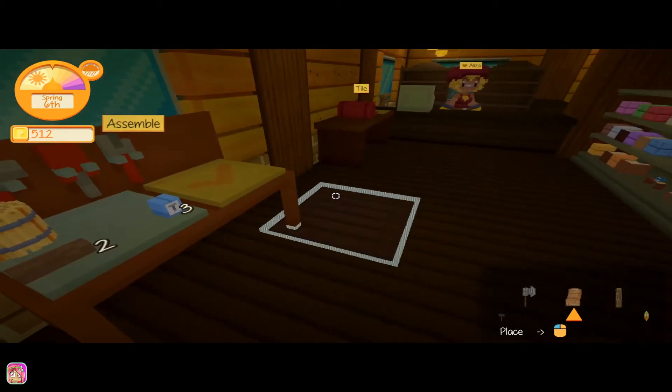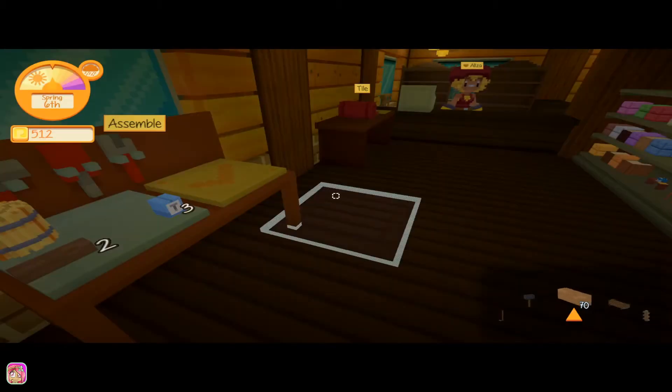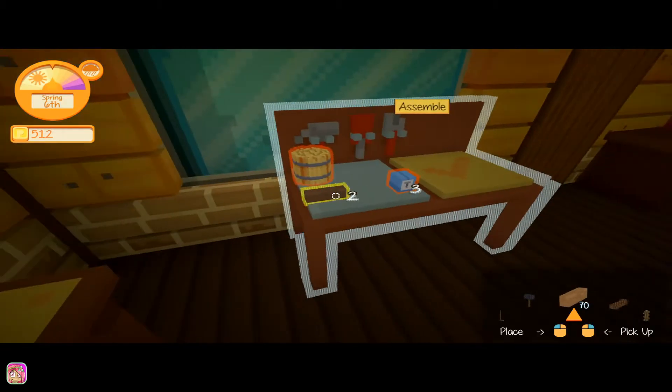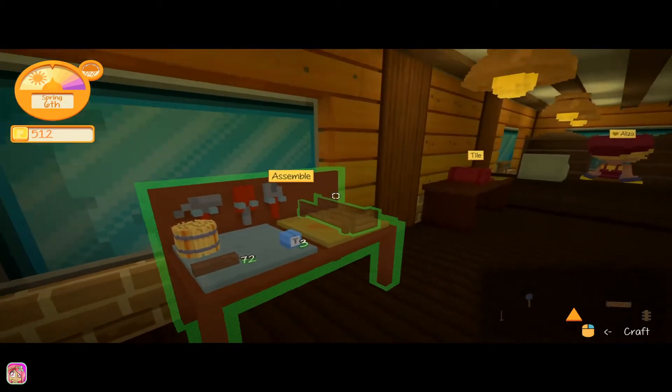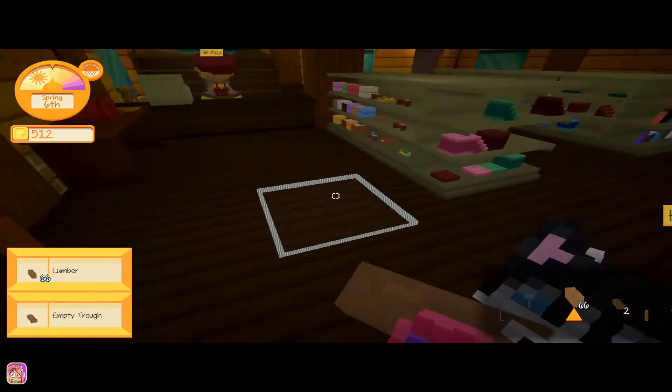Why can't I do that? We might need more lumber... four... there we go! Right-click — we got our two troughs, awesome! Let's take that out.